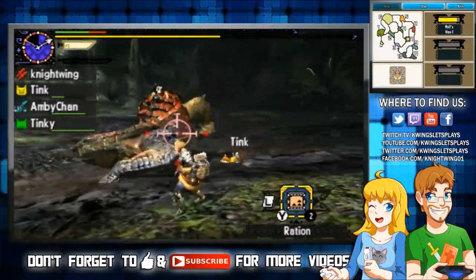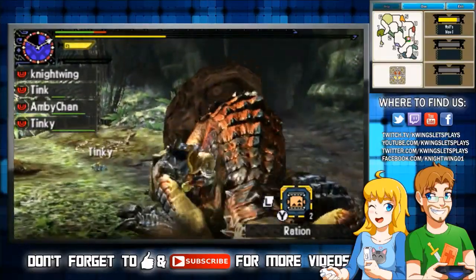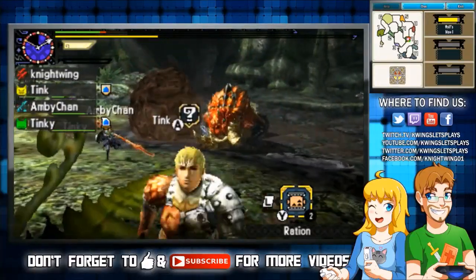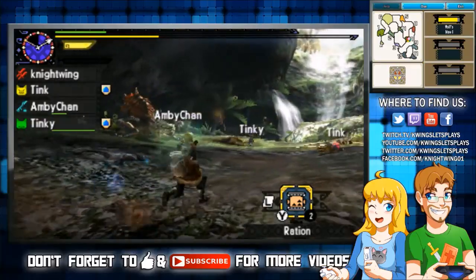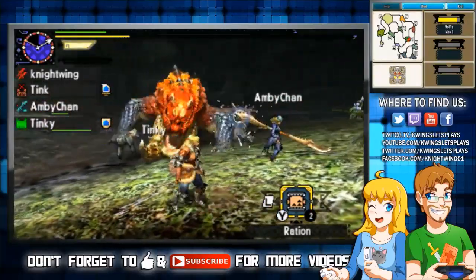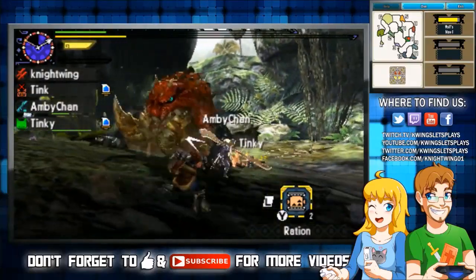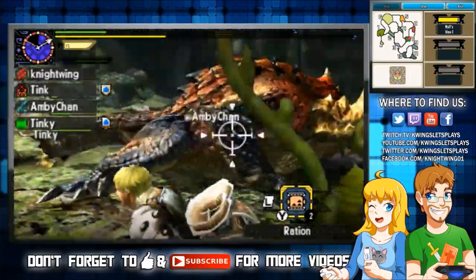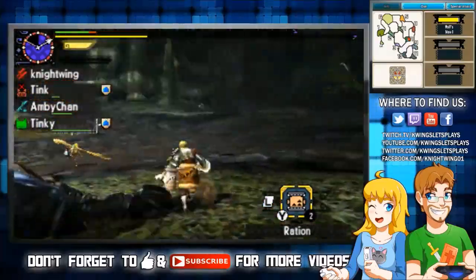It doesn't feel like my weapon would do much damage on him because his skin is so thick — it's like hitting him with a toothpick. How could I saw his tusk off with a tiny toothpick? My beetle's kind of strong though — the beetle is very strong. Come on dude, let's roll! Why do these monsters have to be so angry?